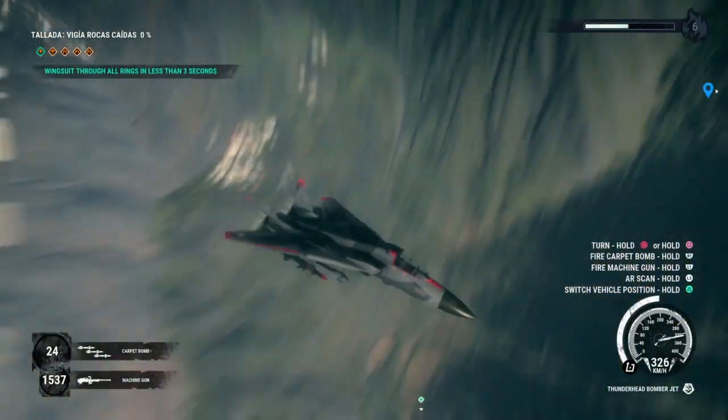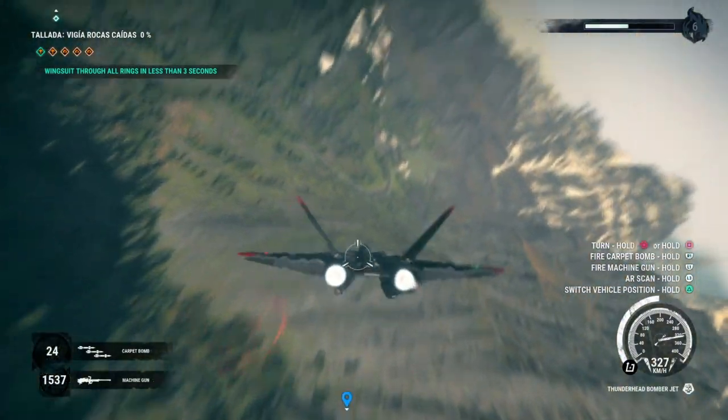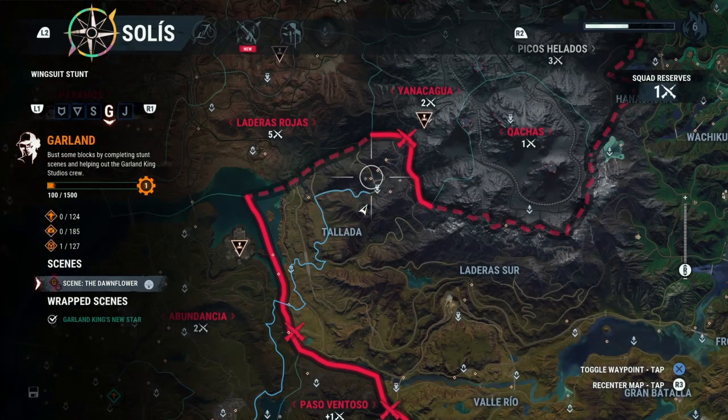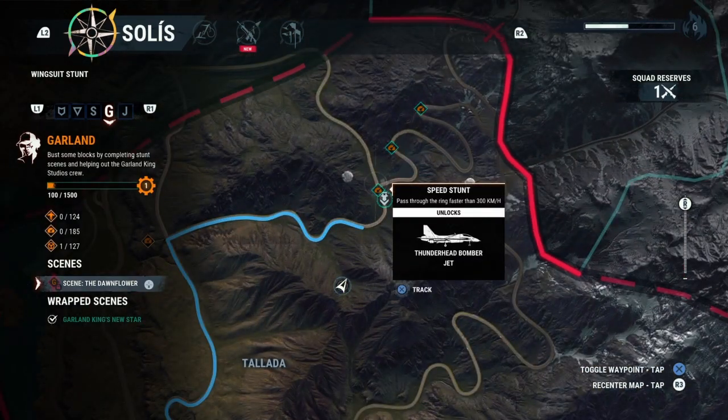It's taken me about five hours to find this aircraft and where you get it. So here it is — it's right over here. It's in the Rocky Mountain part: the Thunderhead bomber jet.